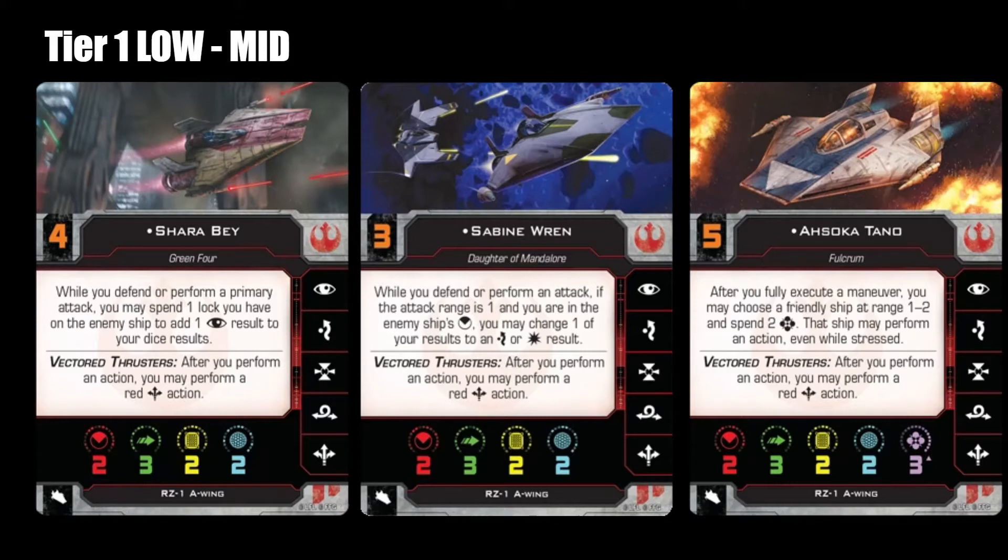Right in the middle is Ahsoka Tano. Ahsoka Tano has a really awesome support ability, and she's on the higher end of mid-tier because she's so good in late game. I think if she's the ship you have at the end, she immediately becomes a high tier 1 ship, but her pilot ability brings her down because it spends those crucial force charges. Having three force charges is incredible — you can use them for offense or defense, spending two or three in a round and then recovering them. But when you're using her ability to support another ship, you're taking away from her power to punch through things or defend herself.